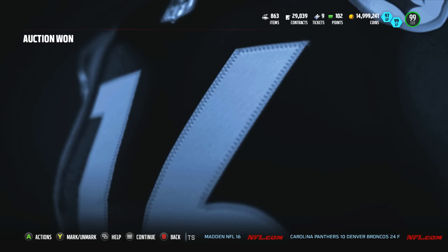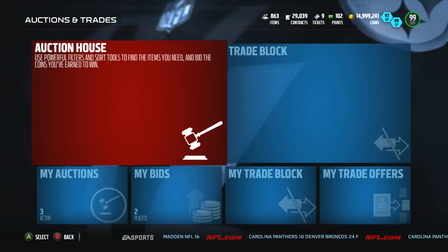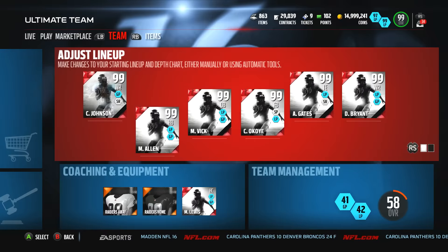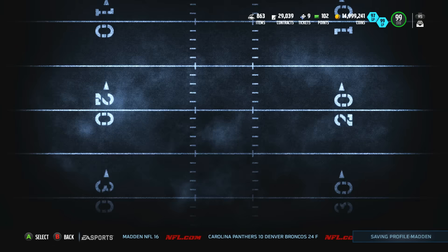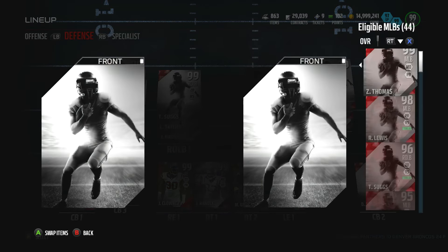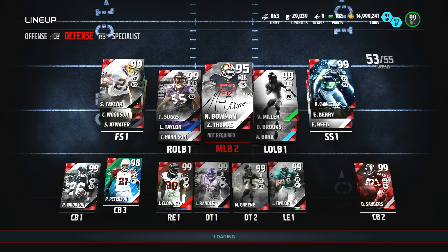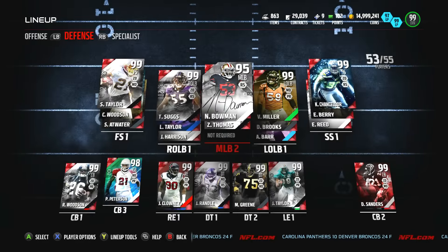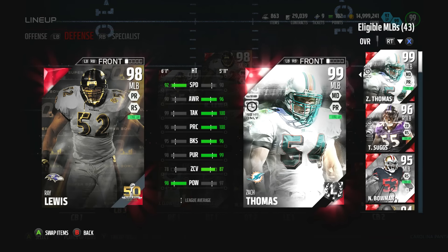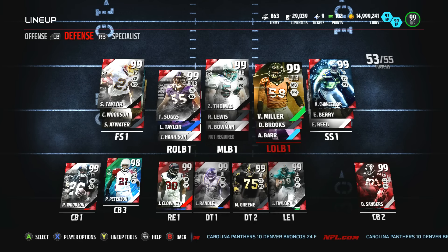We're definitely gonna run the multiple playbook. I bought the right one this time. We're gonna be able to utilize both Ray Lewis and Zach Thomas on the field at the same time. We got rid of 96 Zach Thomas, so we will be having our linebacking core looking really really good — with Suggs, Thomas, Lewis, and Miller on a 3-4.